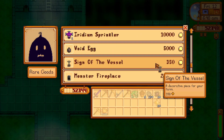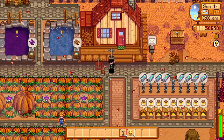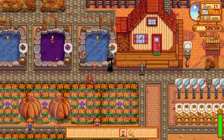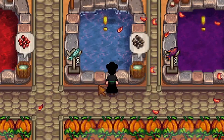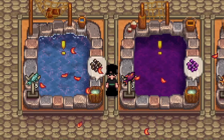Krobus sells an interesting furniture piece called the Sign of the Vessel. Not only can it be placed as a furniture piece indoors or outdoors, but the vessel can actually be placed on top of a pond. In doing so, it will show you the fish within that pond as well as how many are in there — very useful for those who have multiple ponds on their farm and want to keep track of the fish count in each one.